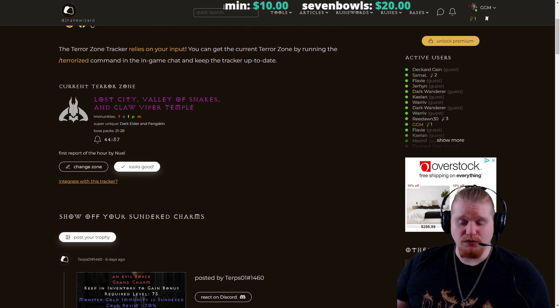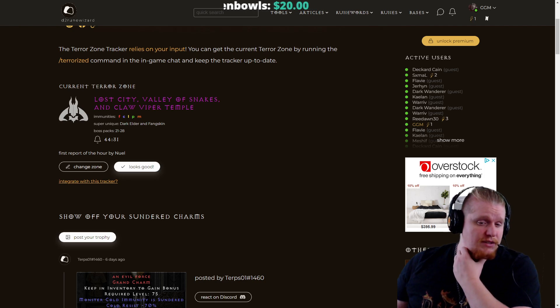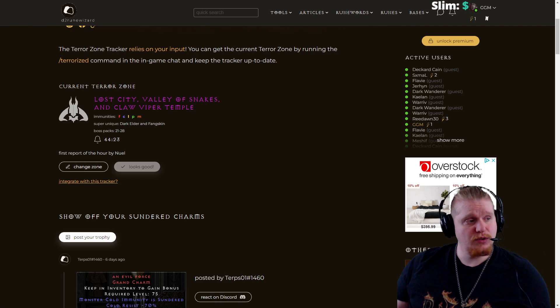So you can click Change Zone and you can change it. You can also update it yourself. So if you want to be part of the solution, you can say okay, I'm in the game right now, I see that it's Lost City, Valley of the Snakes, and Clawfiber Temple. So it looks good. I'm going to confirm the Terror Zone, and as you can see it says thank you for confirming the Terror Zone.